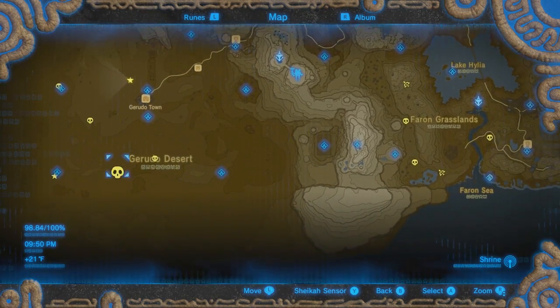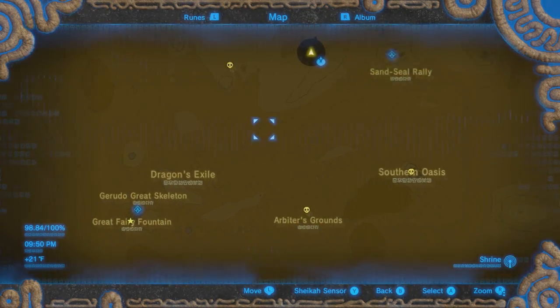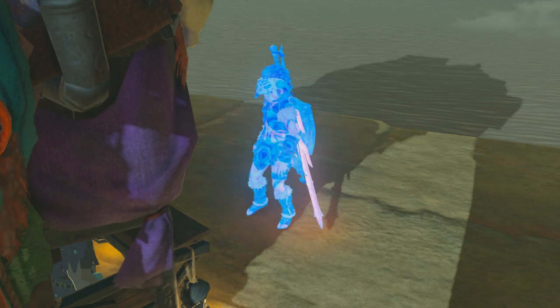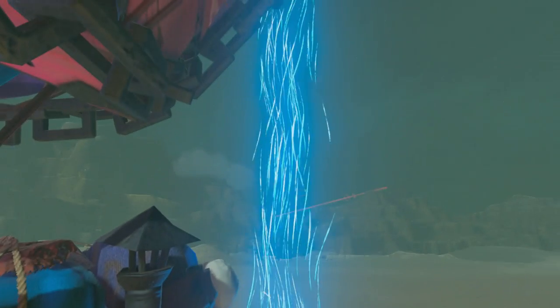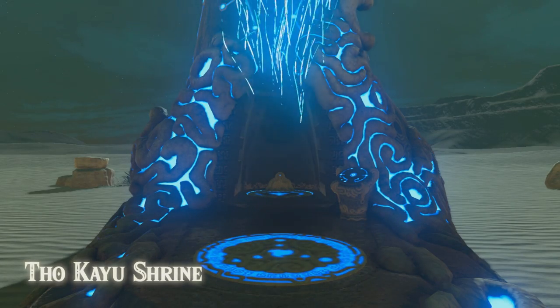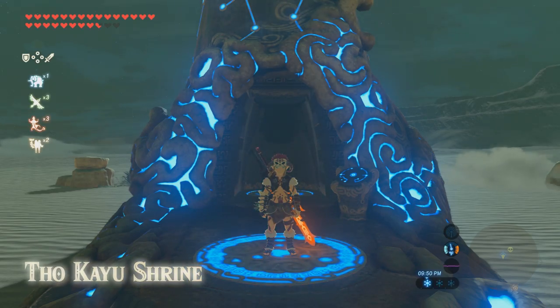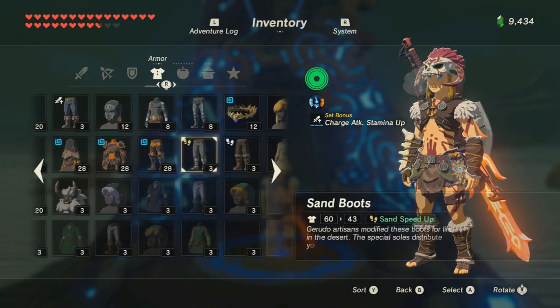Let me show you the locations of them. There's one in the southern oasis, one in the middle, and one next to the shrine. I'm just going to go ahead and fast travel to the shrine here. Our first Molduga is going to be actually right here. There are different ways to kill it.